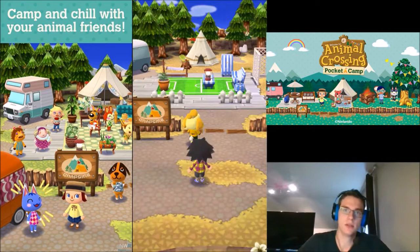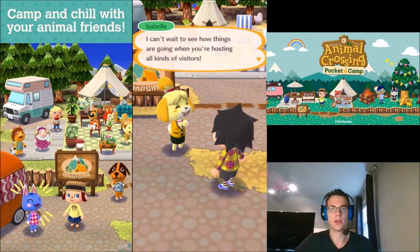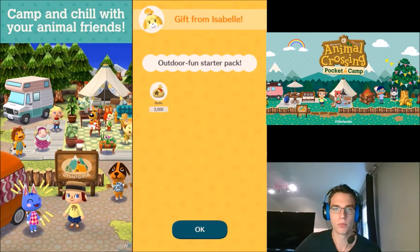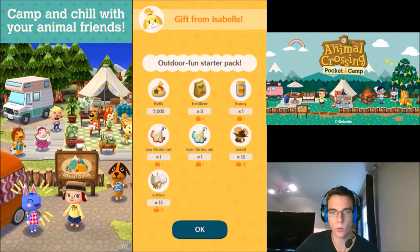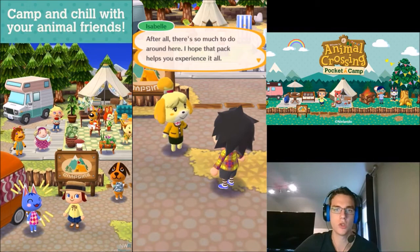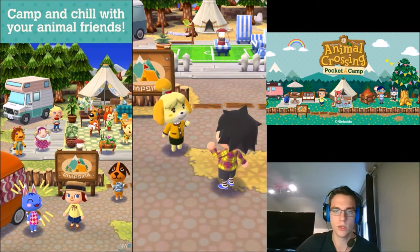I can't remember if there's anything else to the tutorial or not. Wow, you're off to a great start — I knew you'd make a first-class camp manager. I can't wait to see how things are going when you're hosting all kinds of visitors. I almost forgot, I have one more surprise for you — it's a small camp warming gift. So you get 2,000 bells, three fertilizer, a honey, sea throw net, river throw net, wood, and cotton. Same things I got last time when choosing natural, so that doesn't change. Isabelle says come see her at Marketplace if you need anything. Now get the heck out of my camp.